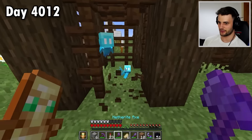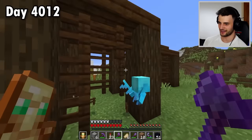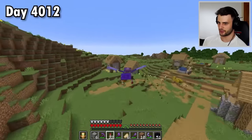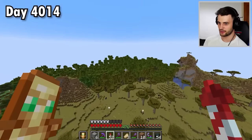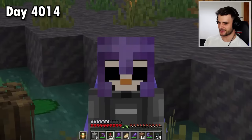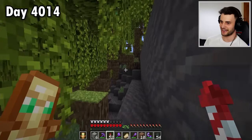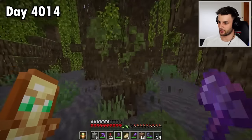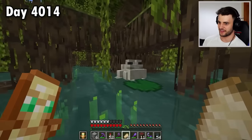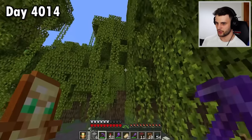I feel bad, but I'm not taking any more allays home — 15 was more than enough. And I think this is what I've been looking for — wow, a mangrove swamp! It has got the best thing added in the update, the thing I wanted more than anything. It's not the propagules, it's not the mangrove roots or the cool new wood, and it's definitely not the frogs — I feel bad saying that because the frogs are very very cool.